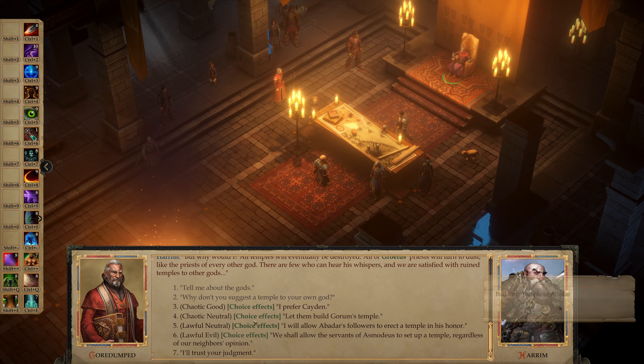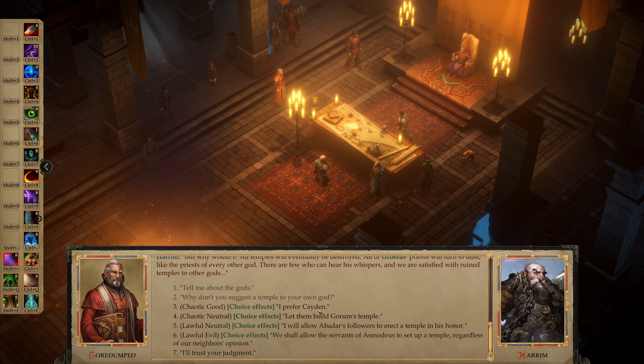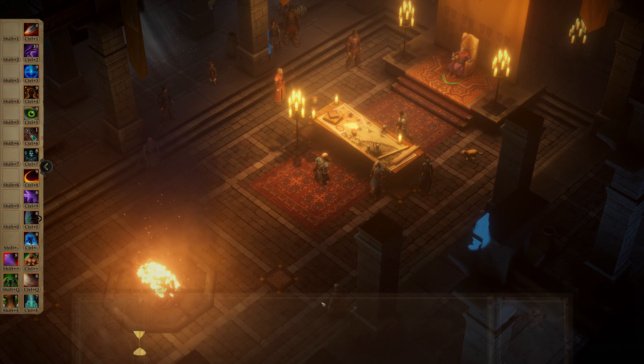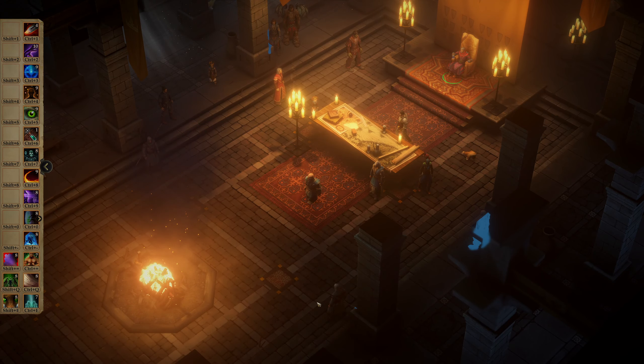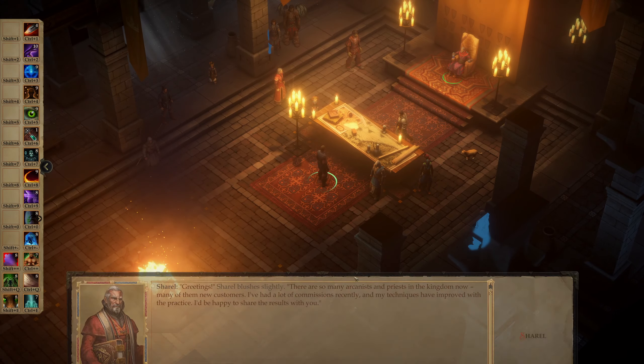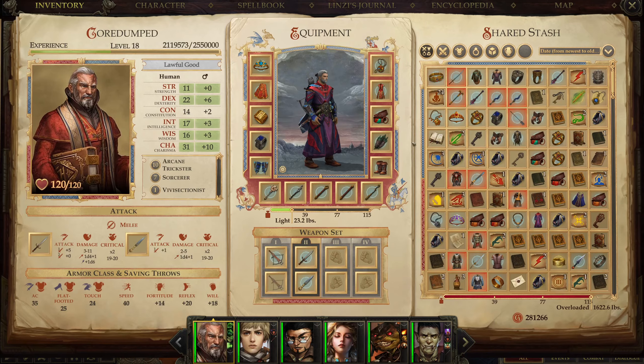We have Chaotic Good, Chaotic Neutral, Lawful Neutral, and Lawful Evil. Let's go for Abadar then — it's the one closest to our alignment. Artisan Item — Divine Support.